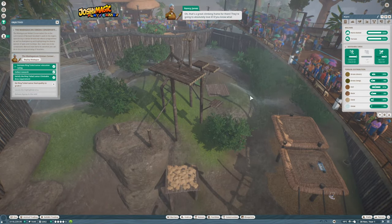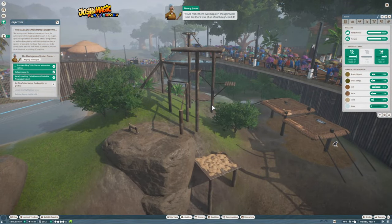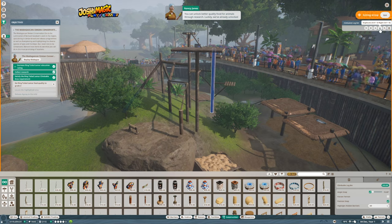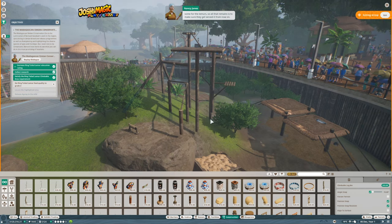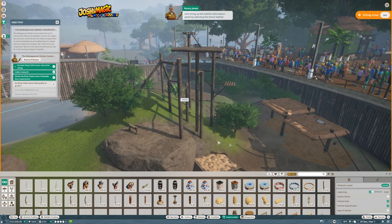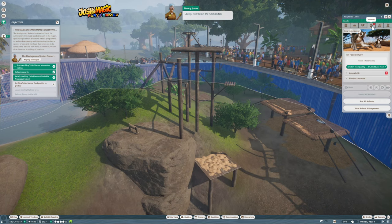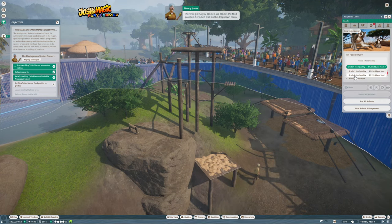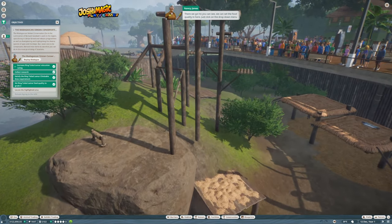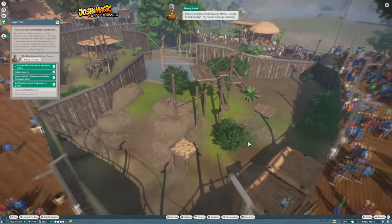Do you know what would make them even happier? Nicer food — though that's true of all of us. You can unlock better quality food for animals through research. Luckily we've already unlocked some for the lemurs, so we just need to make sure they get served it from now on. Let's bring up the habitat information panel by selecting the lemur habitat, then select the Animals tab. We can set the food quality in there — just click the drop-down menu and select Grade Two food quality.